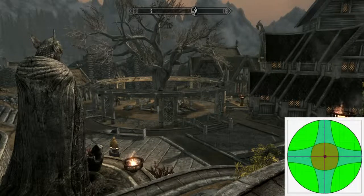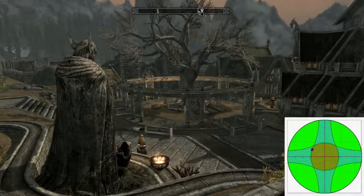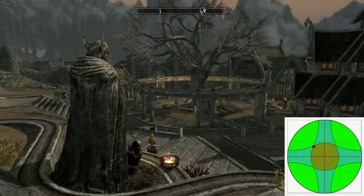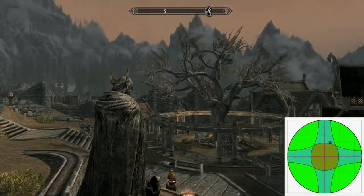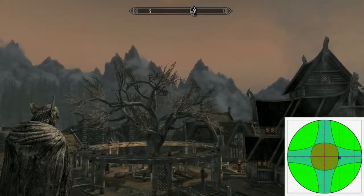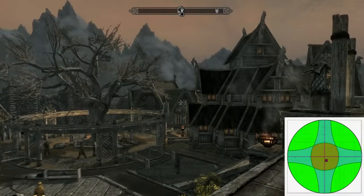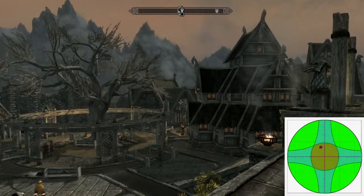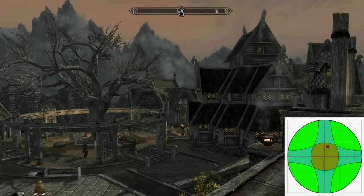Jumping right into it, Skyrim's deadzone is about 37%, meaning you have to move that far before you see any cursor movement. 37% is a pretty crazy deadzone size. Most games hover around 20-25%, and even that's large, so this is well over what anyone needs. You can just see how much stick movement I can make without seeing any movement in game.